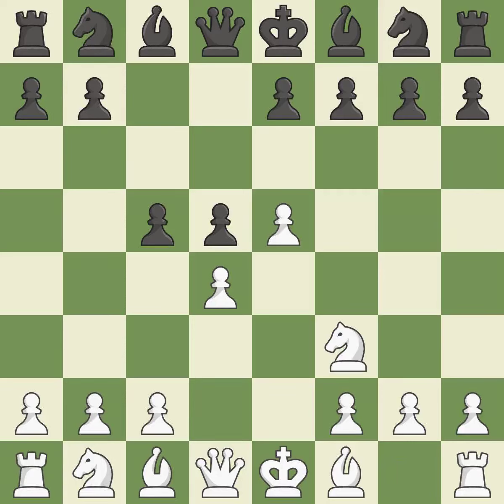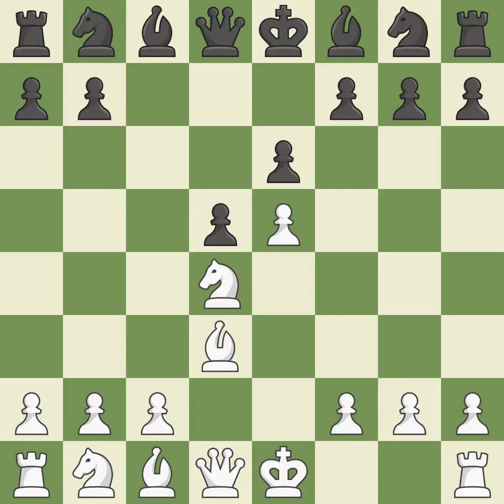This develops a knight from its starting square, activating it. This exchange is fair — it is the last book move. The bishop will be better off as a result of this. By growing a bishop from its initial square, this activates it. This suggests exchanging items of equivalent value.